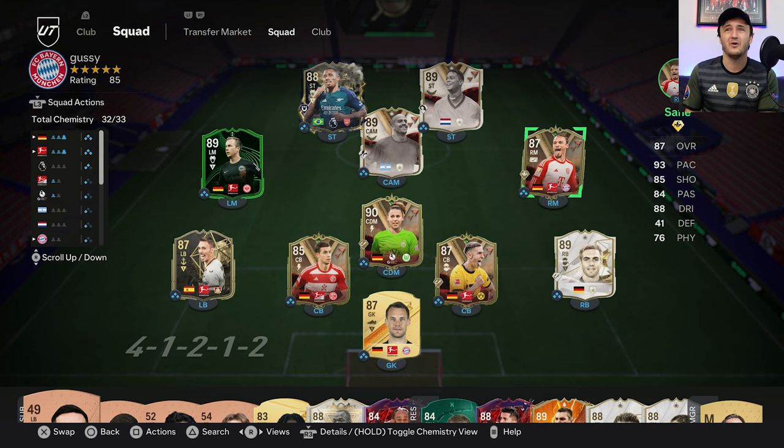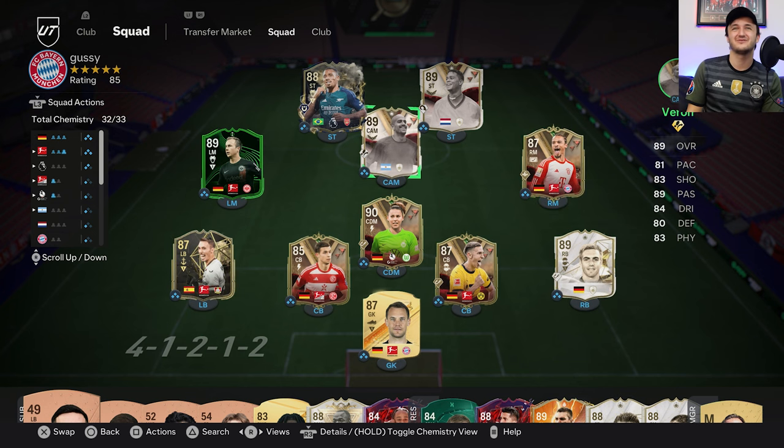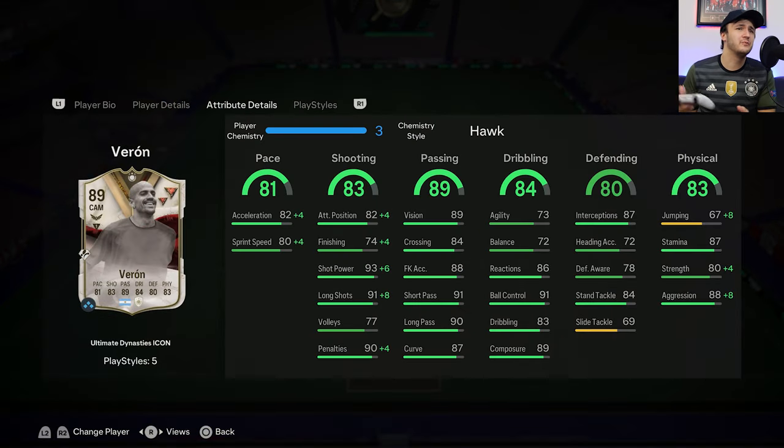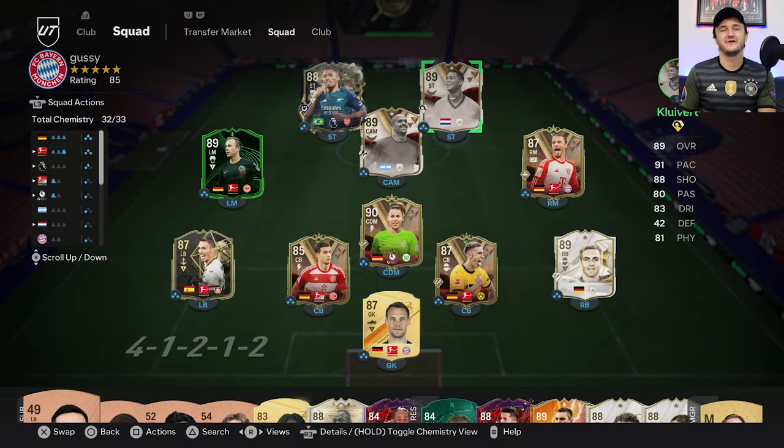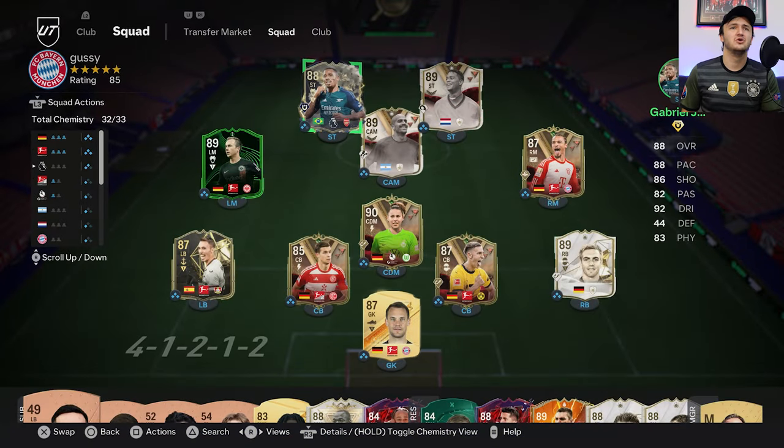We've got Oberdorf's brother, we've got Schlatterbeck who doesn't have a brother or sister in this promo, and we've got Sane whose brother is pretty bad. For the icon — I don't know what they call these cards — but he's got Trickster Plus and when we put him on the Hawk we got 99 shot power with 99 long shots and Long Ball Pass again.